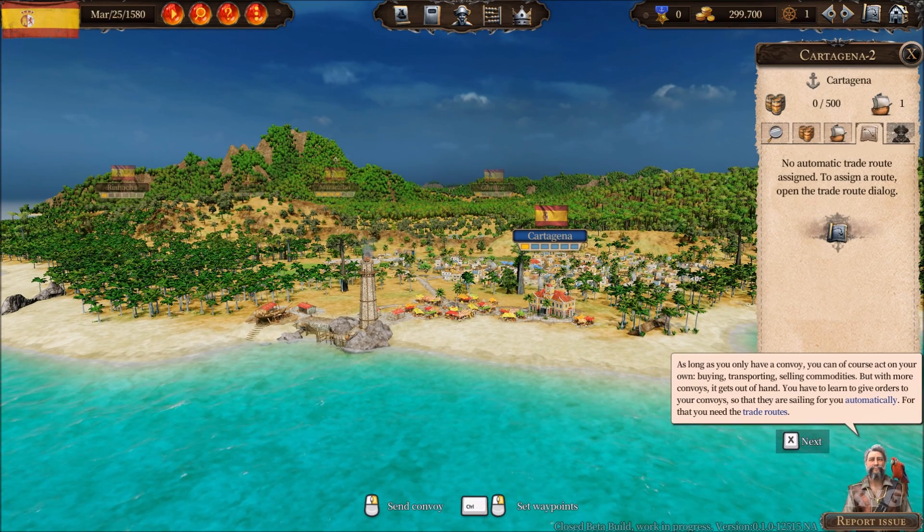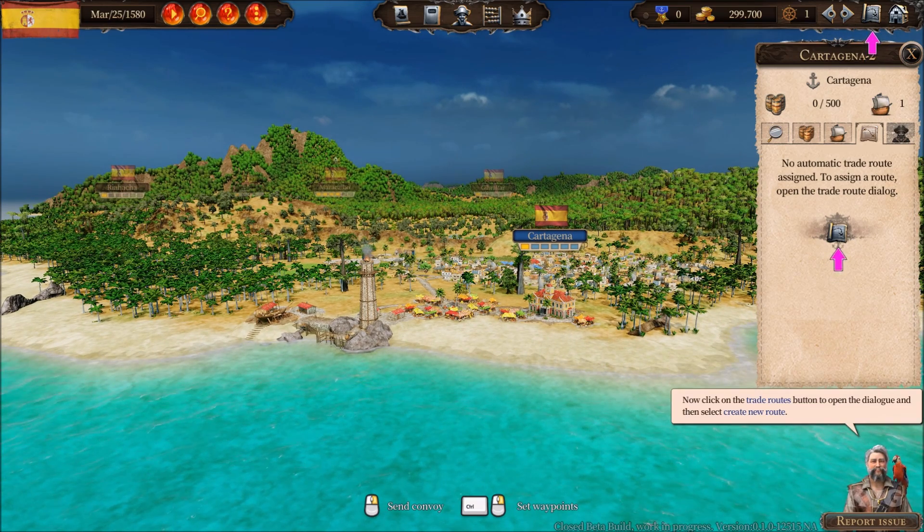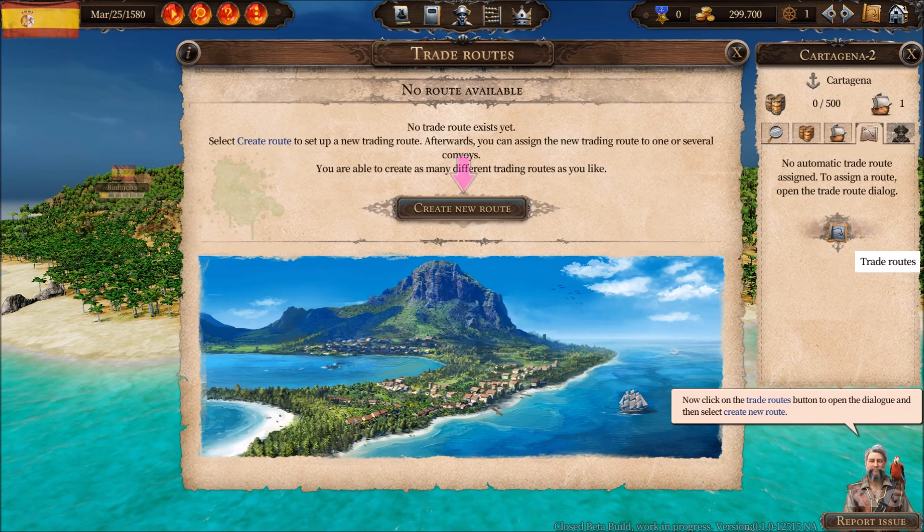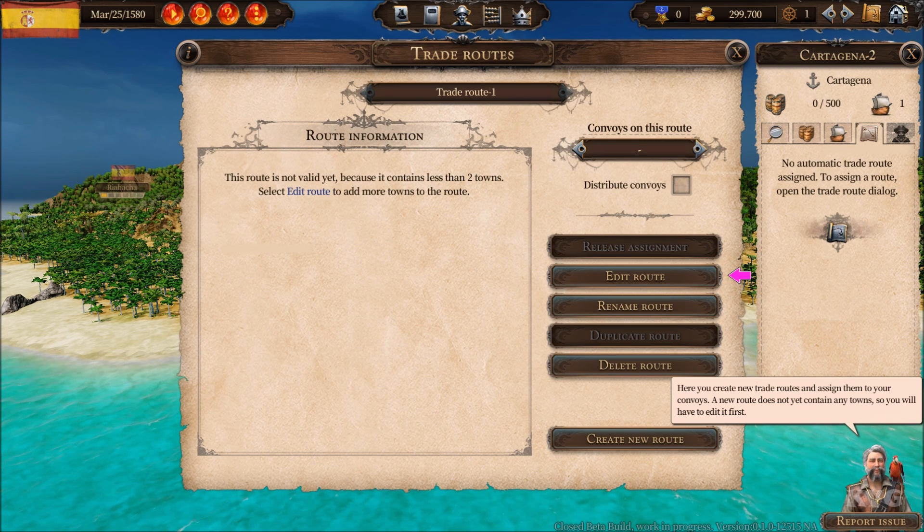Now click on the trade routes button to open the dialog, then select 'Create new route.' Here you create new trade routes and assign them to your convoys. A new route does not yet contain any towns, so you will have to edit it first.